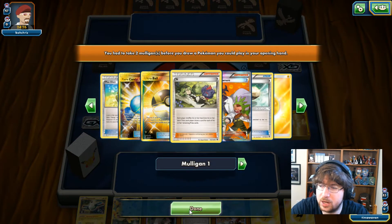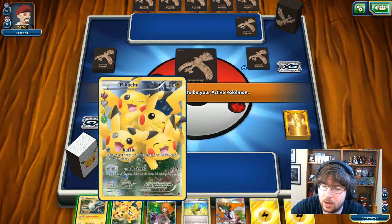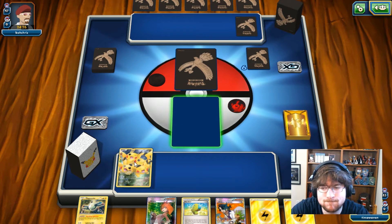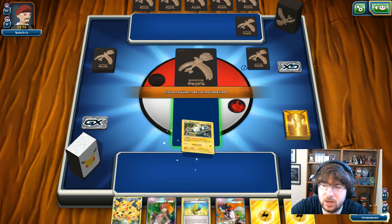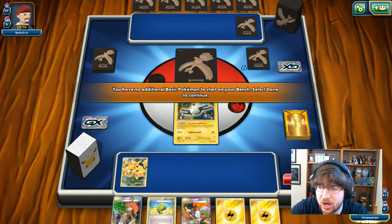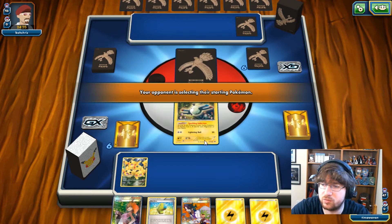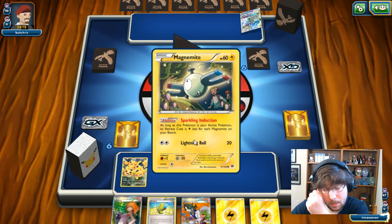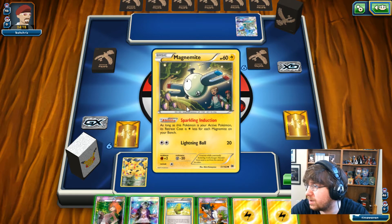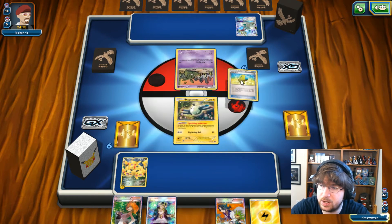Okay, we got Pikachu and Magnemite. I mulliganed twice. I'm going to put the Pikachu in the back so I can set it up turn one with Max Elixir. I've got to Bridget so I can go for that as well. Nice opener, going first, which is great. The active is Spokemon, whose retreat cost is one less for each Magnemite on your bench — so I can easily retreat him out.